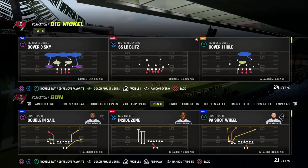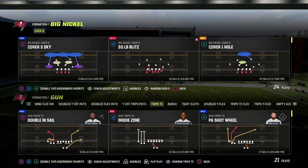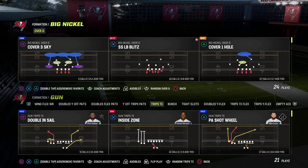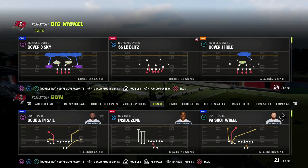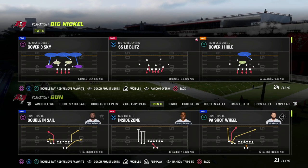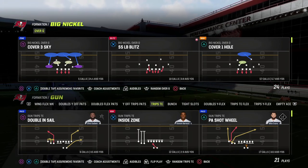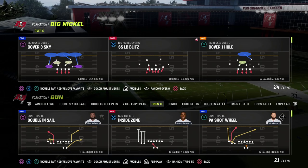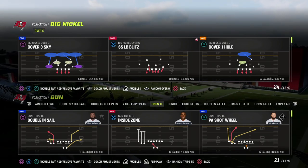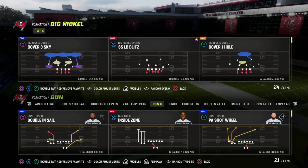If you want to learn my entire Big Nickel Over G defensive ebook, make sure you're in the Patreon — it's only $10 to sign up and gets you access to all of our Madden 23 offensive and defensive ebooks. We've got a Trips ebook, Big Nickel ebook, Dime 236 mini guide, a Blitzing ebook, and a Match coverage ebook covering when and why to use certain coverages.